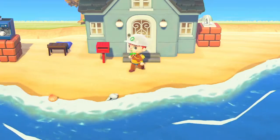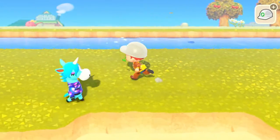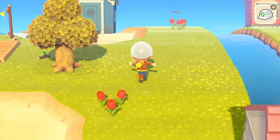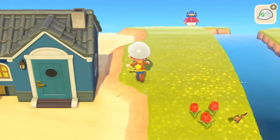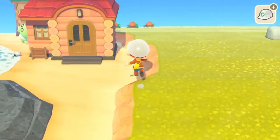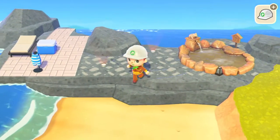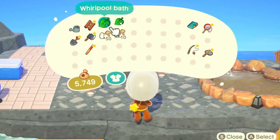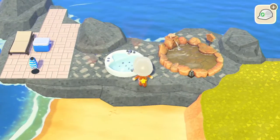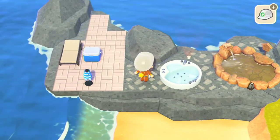I have these little cute steppy designs so hopefully this works out. I think every villager is gonna get a build on this island — I have an idea for Flurry's house, it's a really cute one. Gotta get these bubbles going.